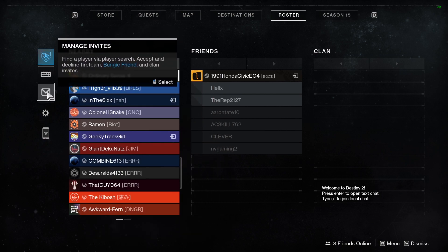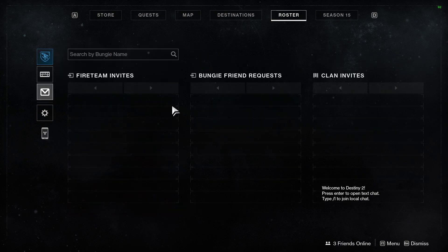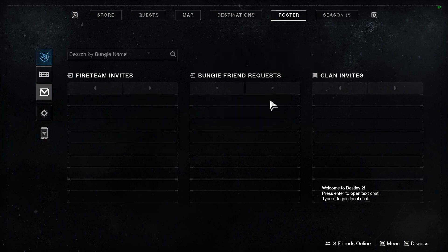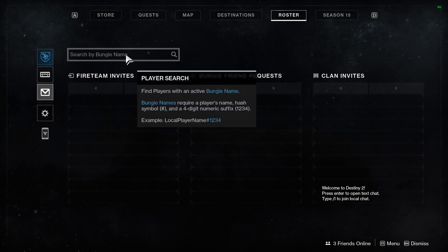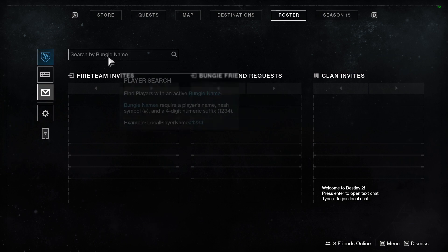If we go down to the left to the mail icon and click into Manage Invites, we're going to see Fireteam, Bungie Friend Requests, and Clan Invites. When you enter your friend's name and send them the invite, it will show up in their box. If they do it for you, it will show up in your box.